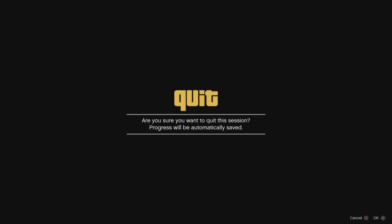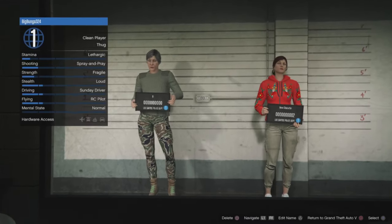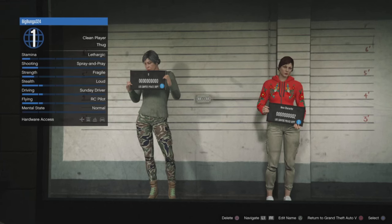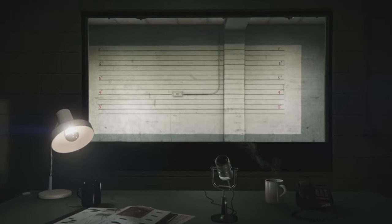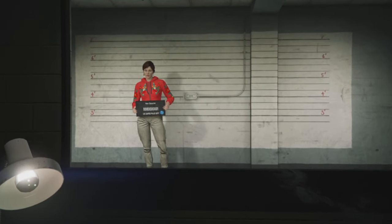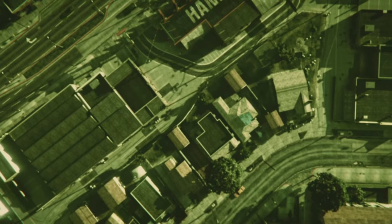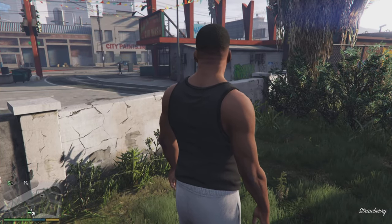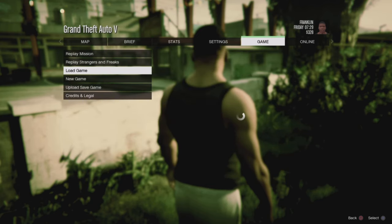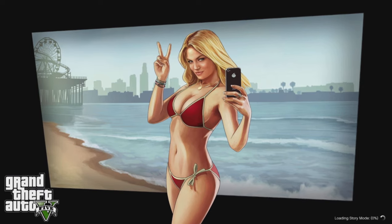Go to Swap Character, and you'll be taken back to the character selection screen again. Press Square to delete this character, then delete it. Once the character is deleted, press Circle and return to Grand Theft Auto V. Once back, press the Pause button again, scroll over to Game, Load Game, and load the save from earlier.